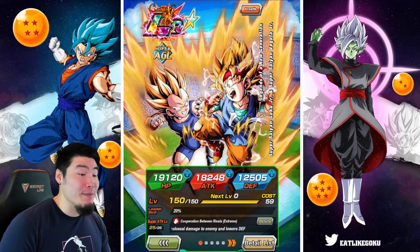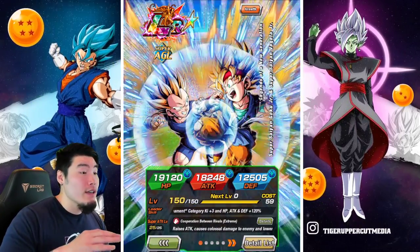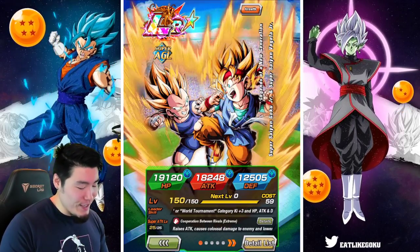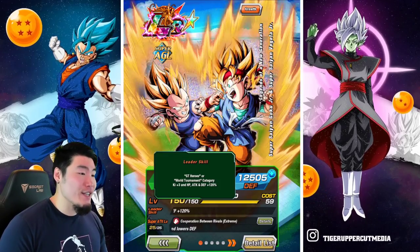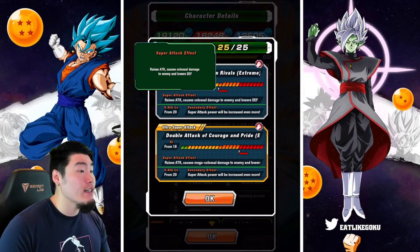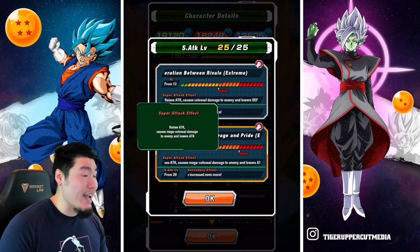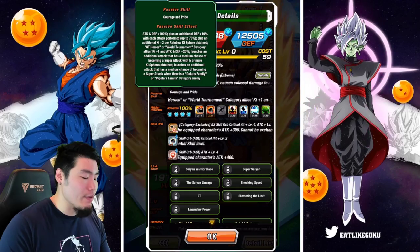Real quick, before we get into the gameplay, I want to go over their details, so if you guys already know what they do, feel free to skip ahead about a minute or so. Starting with their leader skill, it's GT Heroes or World Tournament Category — Ki plus 3, HP, attack and defense plus 120%. Their 12 Ki super attack raises attack and causes colossal damage and lowers defense.